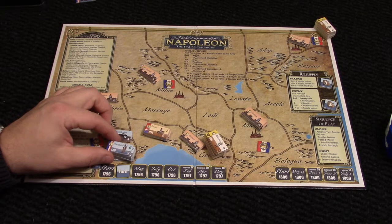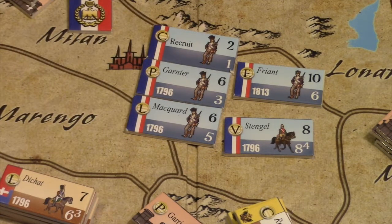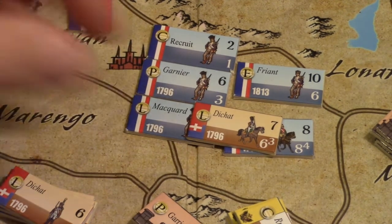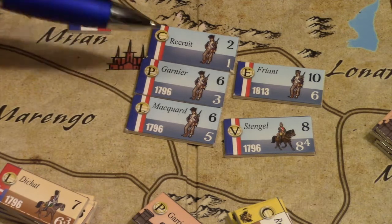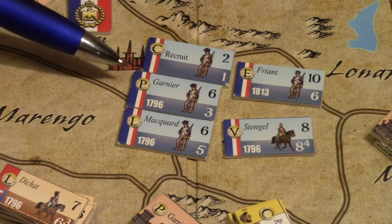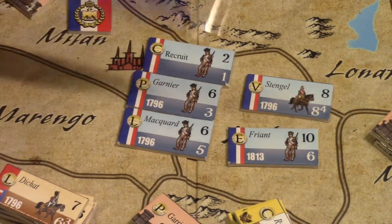Let's briefly have a closer look at the units. The first thing we notice is the flag — it tells us these are French units. This is an enemy unit from Piedmont with a different flag. In addition to the flag, there is also an emblem or gold coin with a letter, which is the quality marker of the unit. The worst unit is a conscript, followed by a poor line unit, then a line unit, then veterans, and finally elite units, which are the best.